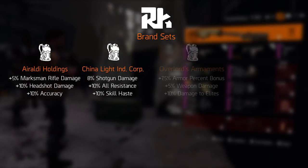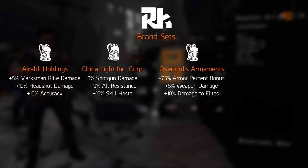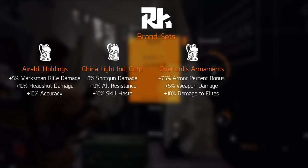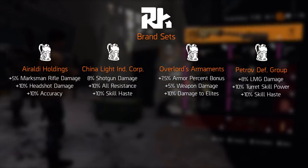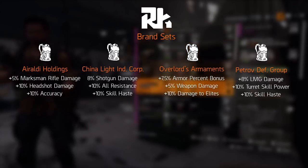Follow this up with Overlord's Armaments, which is looking to be the set for the PvE frontman. It comes with increased armor, weapon damage, and damage to elites. The next set, Petrov Defense Group, looks to be a suppressive gear set, with increased light machine gun damage, turret skill power, and skill haste.